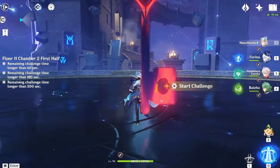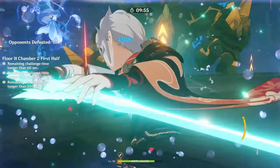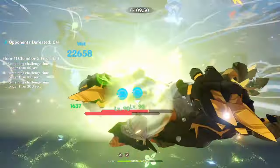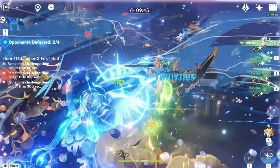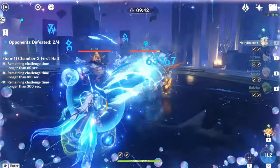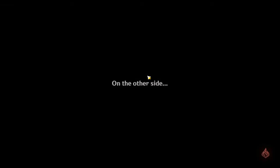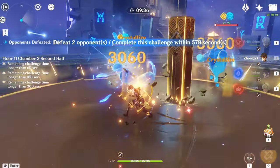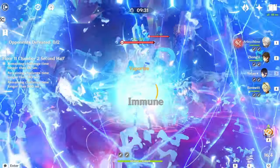If it's just a monolith challenge, you can take your time. Here is Chamber 2. The first half is just a bunch of Vishaps — you could run a geo character with a shield and you'll be fine, because if it rolls into you it gets stunned. Or you can just DPS your way through; they're just big targets, and with a strong damage team they should be done in under 30 seconds.